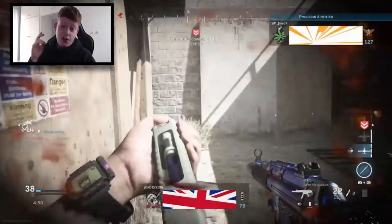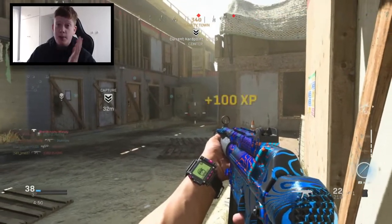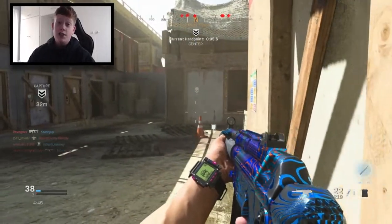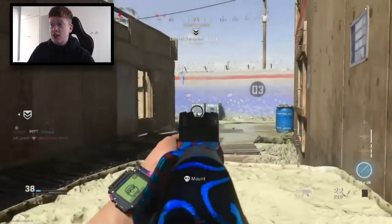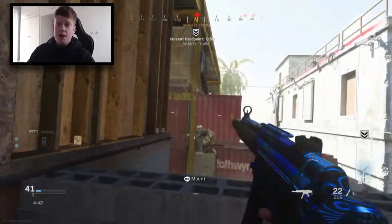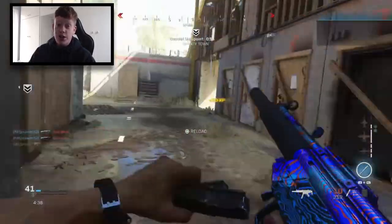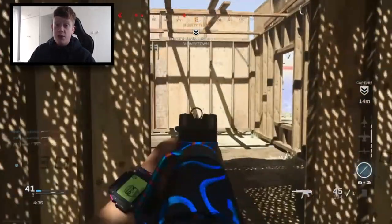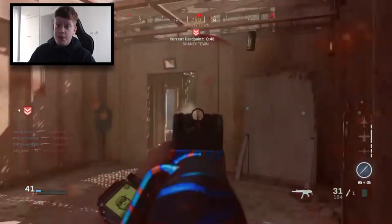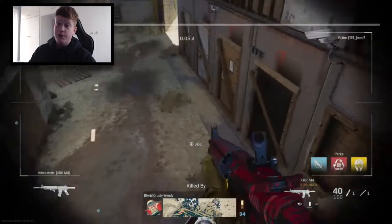We have 3v3 Cranked Gunfight — I can only presume this is 3v3 Gunfight with Cranked implemented, so when you get a kill you have 30 seconds before you need to get the next kill, otherwise you die. That's going to bring a whole new dynamic to Gunfight. Rounds are going to be significantly shorter. And we have Shoot the Ship 24/7, which is probably my favourite — Shipment and Shoot House in a mosh pit, and it also includes Cranked and Grind.